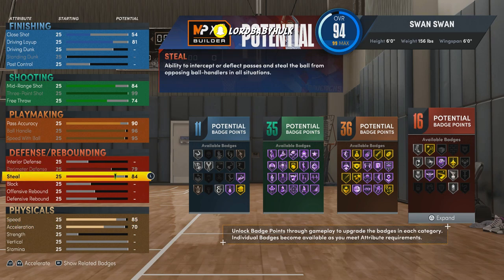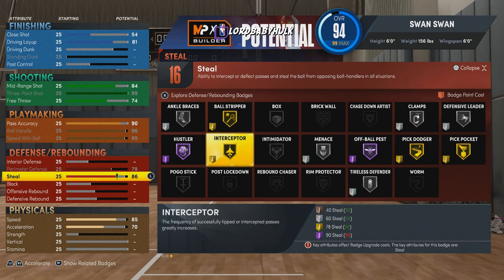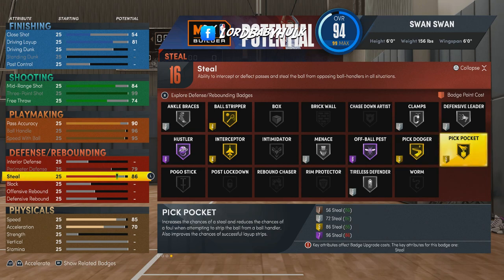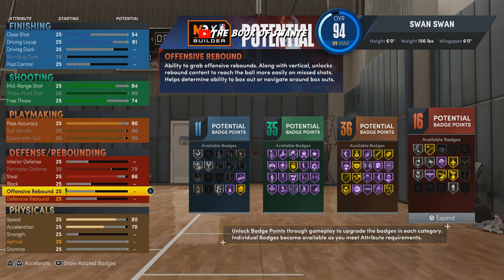Our steal is gonna go all the way to 86 — that's 16 badge points. When people drive on us we've got Ball Stripper. When people try to dunk on me I'm spamming square. I've got high Intimidator, Menace, Off Ball Pest for guys trying to baby me on cuts, Pick Dodger, Pick Pocket, and Clamps. I'm a defender — Gary Payton build.